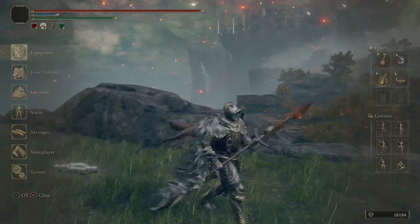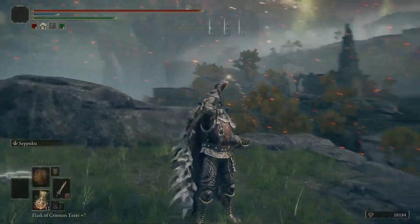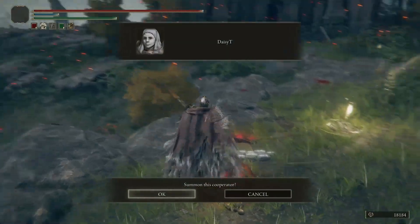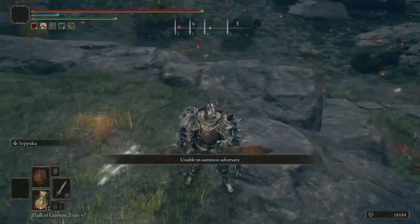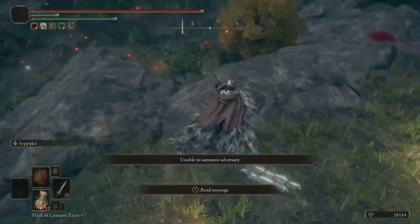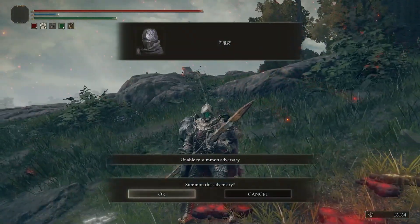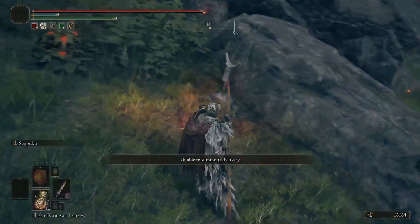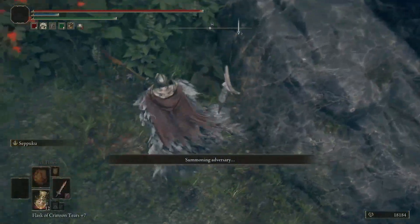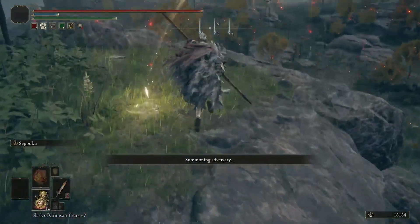Now the one thing you're going to need for a twin blade build almost assuredly is poise. Poise is useful on every build, don't get me wrong, but for twin blades it is triple important because frankly twin blades have absolutely no range whatsoever, which means you need to be right up in people's faces in order to actually hit them. So that means you have to have the ability to trade and not get stunned, because that's really the only way you're going to get that giant damaging combo.